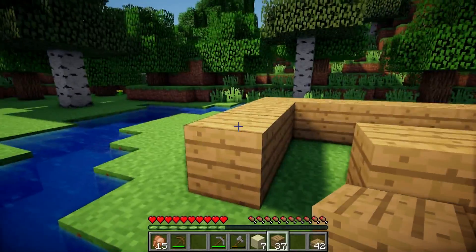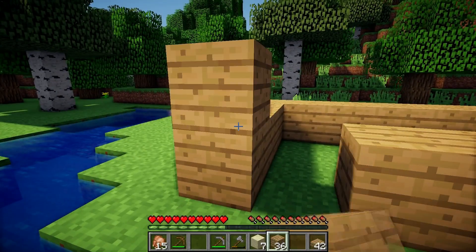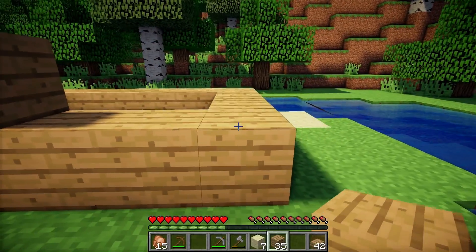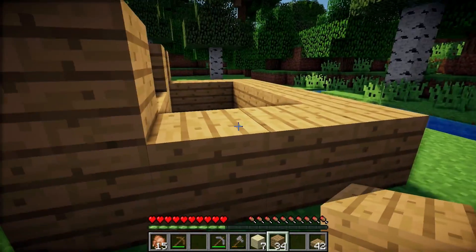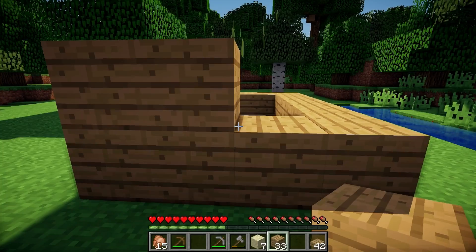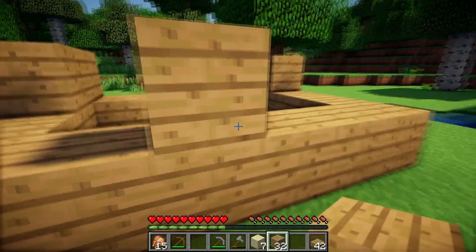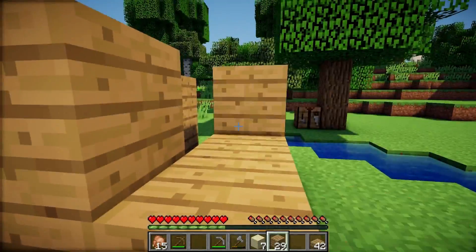Now we place another oak plank over there, one to the right, we skip two blocks, we place one over there, one over there, we skip three blocks and one here, and we just finish it like this.